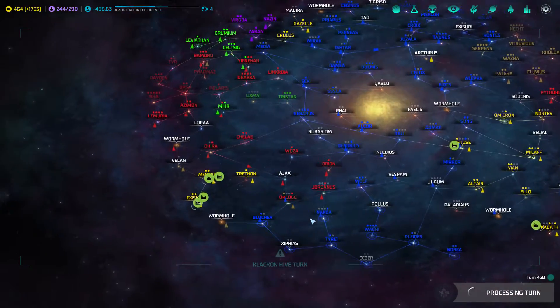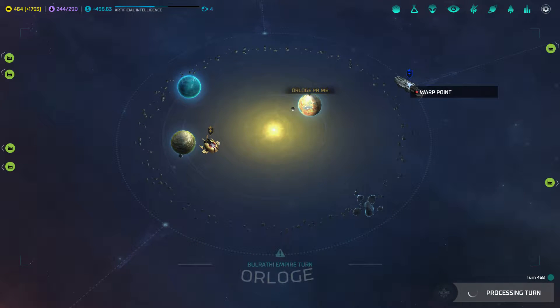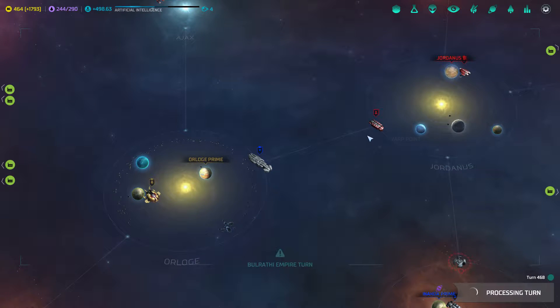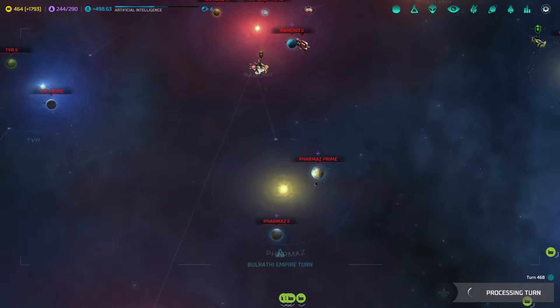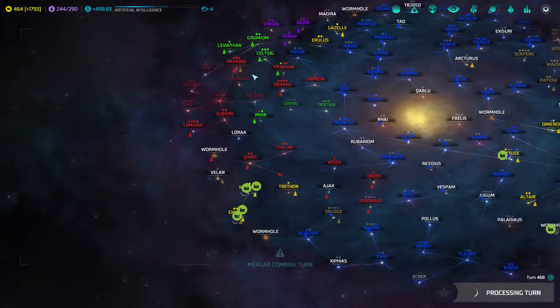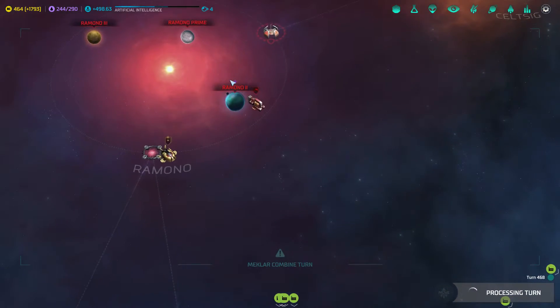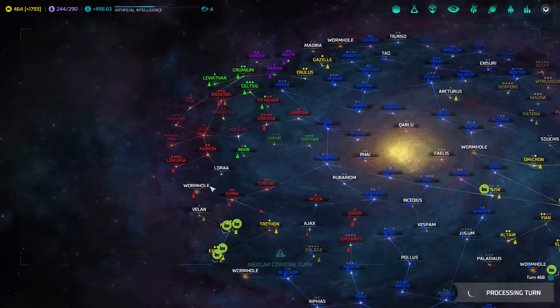End of turn. Clackons are still doing Clackon things, kind of ignoring the Meklar this time around. They did destroy the planet finally — Lodge is now no more. The Barathi fleet — I'm not seeing it go anywhere. That frigate fleet has no bombing potential, otherwise they would have destroyed that jump gate by now. A Clackon fleet out in the middle of nowhere can destroy some isolated ships and stations at least, but otherwise it's not really a threat, just a mild nuisance. I was fearful of the Barathi there.